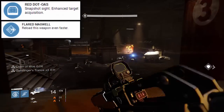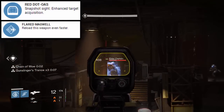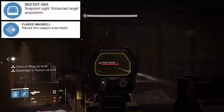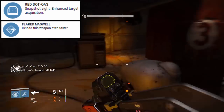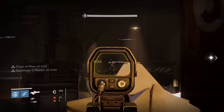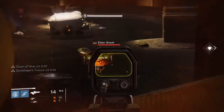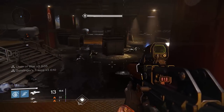For PvE I prefer to run the standard sight Red Dot OAS for that 20% zoom increase and Flared Magwell for the speedy reload — because let's face it, I'm a speed whore. I feel Flared Magwell is by far the superior option of the three because it fits my playstyle as a DPS role. Because of its low rate of fire and low clip size, speedy reload helps mitigate that and overall buffs my damage.